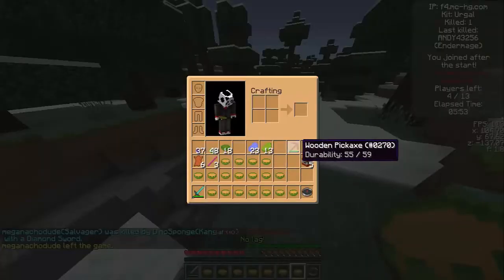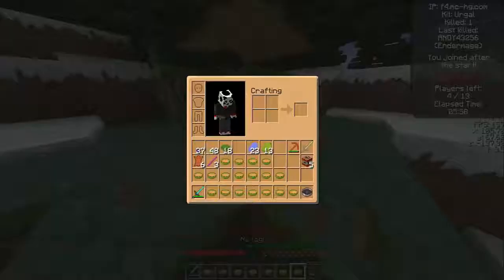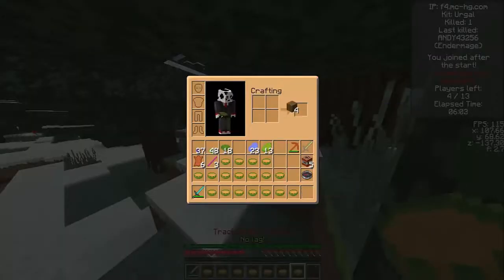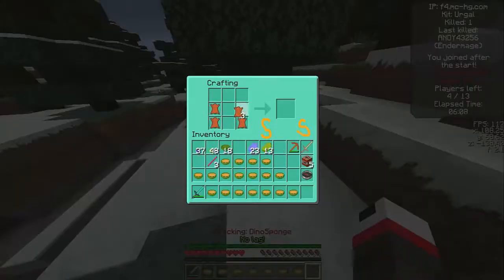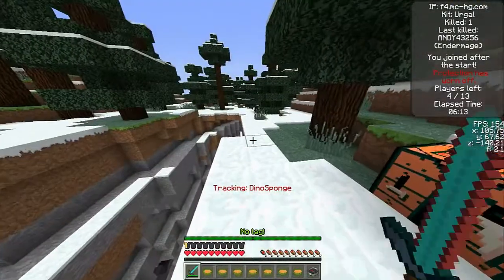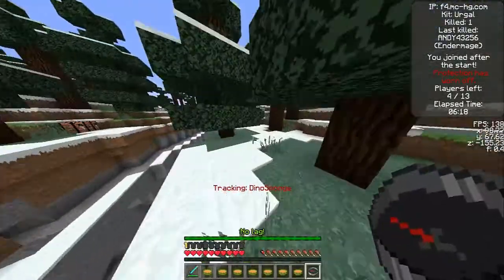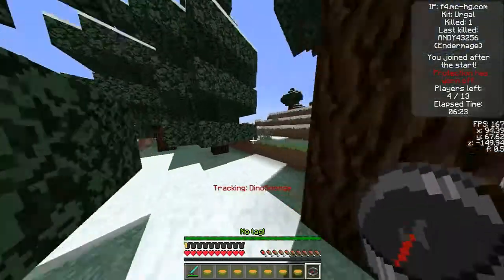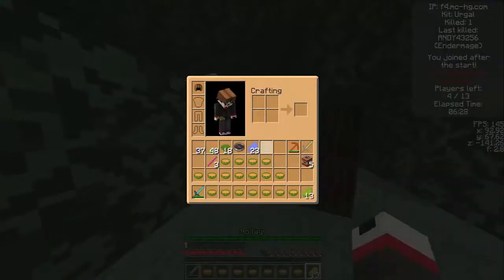Right there, as you can see, Dinosponge is using the new Kit Kangaroo. I think it's a good kit — the maximum damage you can take is three and a half hearts, and you can jump really high. You start with boots, hold them, jump, and you just jump really high. I think it'll be really fun to use when it comes out.